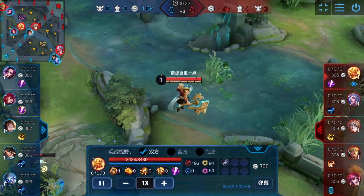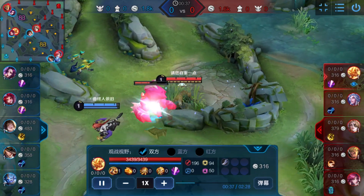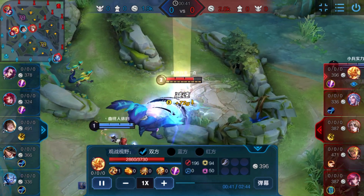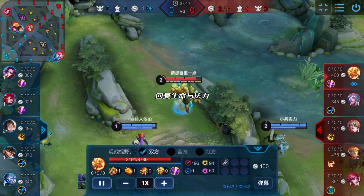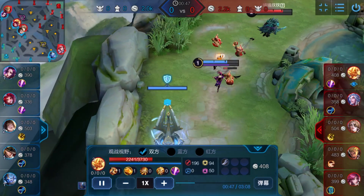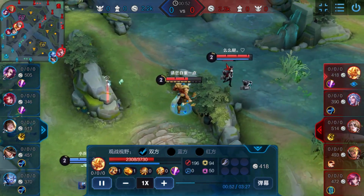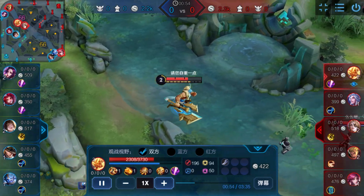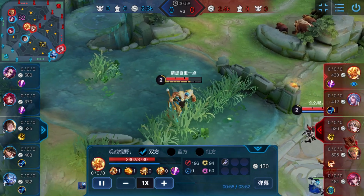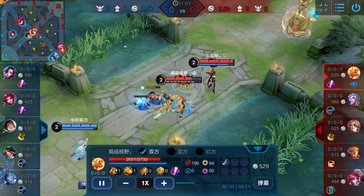I check where the enemy jungler starts, I see he uses punish — so I just steal it from him, I yoink it. I also see that the enemy bot lane duo is there, so I'm safe to do this. Notice I poked him in the paintbrush, and since they don't have any CC skills in that side lane, they can't do anything.